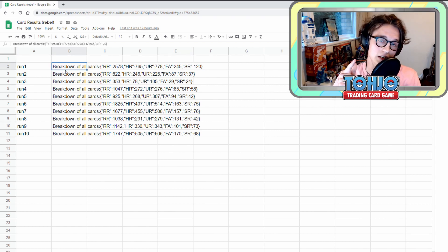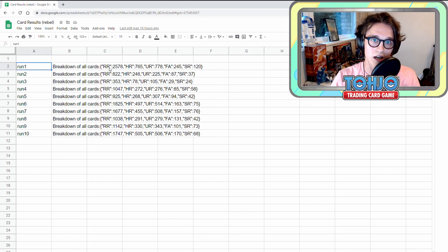I actually haven't seen the tables themselves for each individual run. The only thing I have done is scrape something from the console and put it down into the table you can see right here. This shows all of the runs from 1 to 10 — we ran the program 10 times. This is the breakdown of the cards we had left at the end of each run, so these are duplicate cards of interest — our spare bulk. From run 1 we can see 2,578 regular rares left over, plus 765 holo rares — so that's just your regular holos.